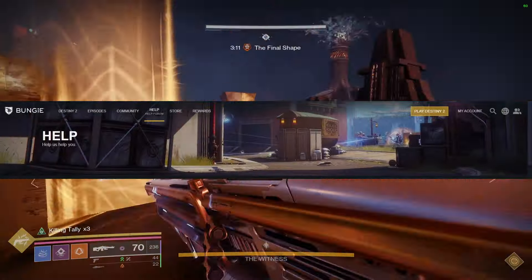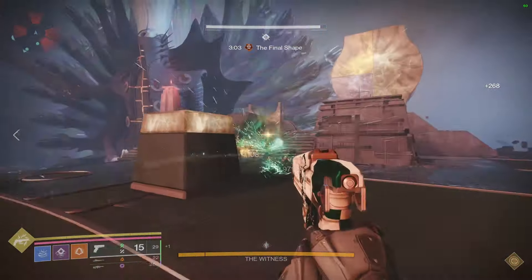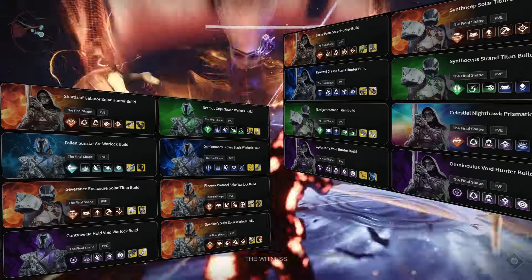I also like using Destiny Data Compendium to look at damage numbers, but something more casual-friendly would be to check out the stuff I just mentioned, or you could also head over to maxroll.gg for their meta build guides.